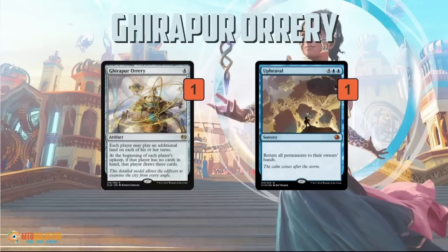One of the biggest and clearest examples of a symmetrical card that is very easy to overlook is Upheaval. I overlooked this card — I just didn't get it. 'Return all permanents to their owners' hands' for six mana — I guess that's cool, sort of like a weird wrath effect. It wasn't until I saw it played against me and thought about it that I realized the true power of Upheaval.